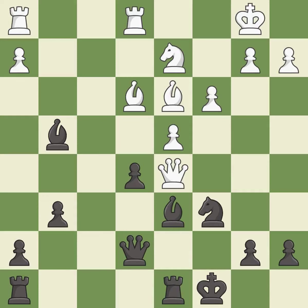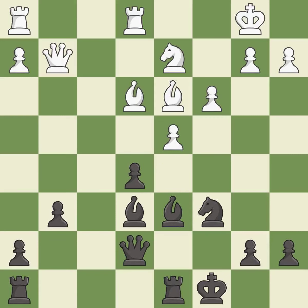This moves the rook to safety. This threatens to pin a knight to the king — a good move. This attacks a queen, winning a tempo when it moves away. It is best. This moves the queen to safety.